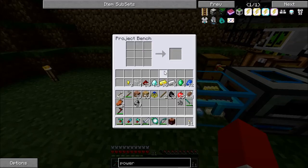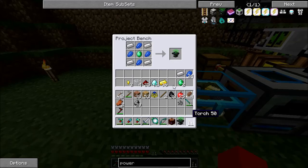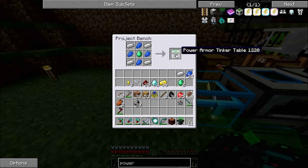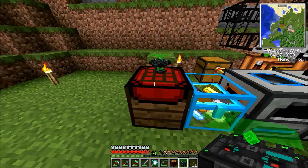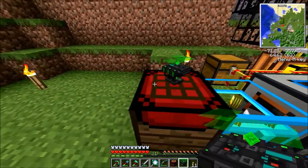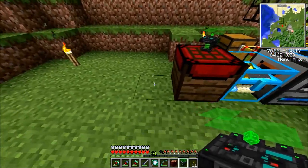So it's emerald in the middle, lapis here — this makes one of those. And if you leave this recipe in here, it will just craft out of the available things in the inventory down here, which is kind of cool. You can see this is the pattern it's set up to make automatically.